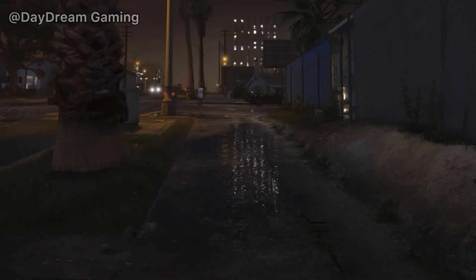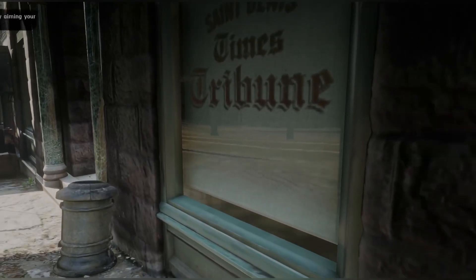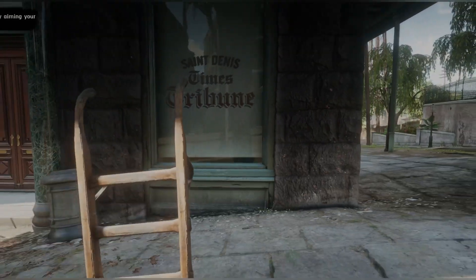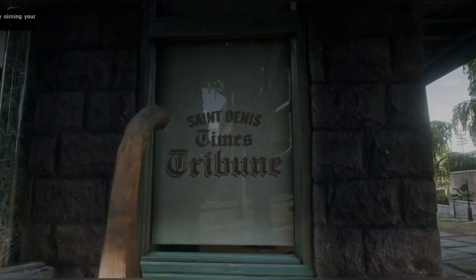This system works pretty well for things like car reflections, reflections on guns, water puddles, etc. However, the effect generally breaks immersion when viewed on building windows. You can see here in RDR2, as I move away from the window, the reflection appears to be magnifying, as if it's moving in the wrong direction.